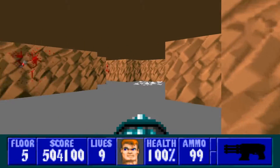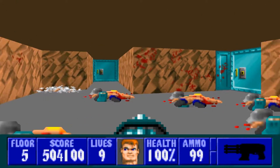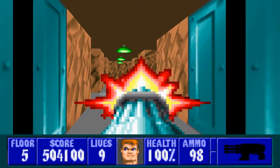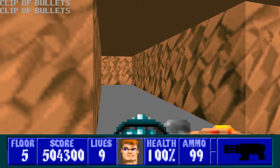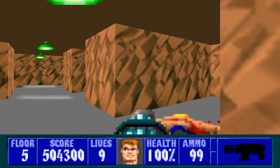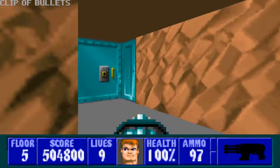We'll head on back to where we got rid of all these guys. We've got two doors - we're gonna go straight forward. The way this area works is it's divided up into sections, and you'll see what I mean. After we get rid of these two guys, we're just gonna go to the right, get rid of this guy, and then go to the left.